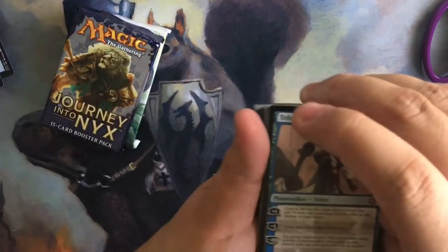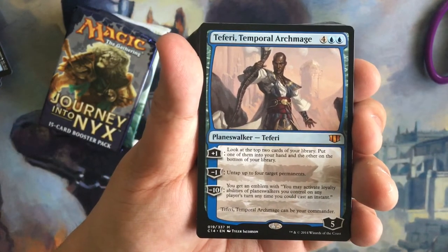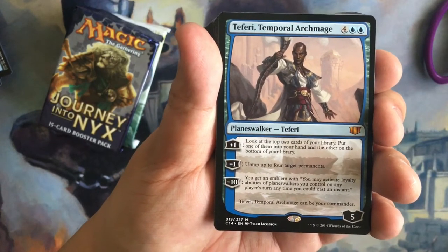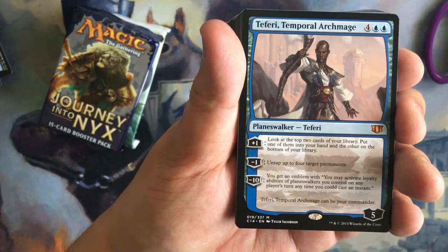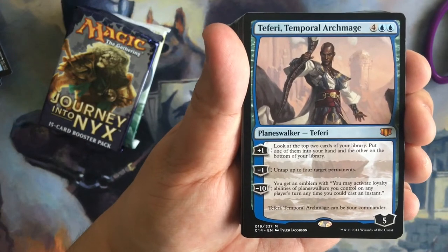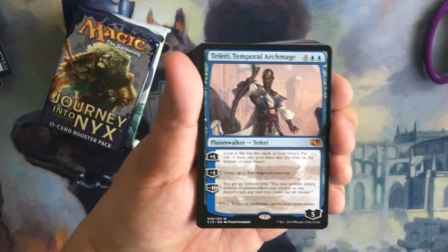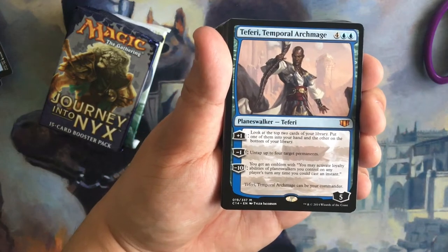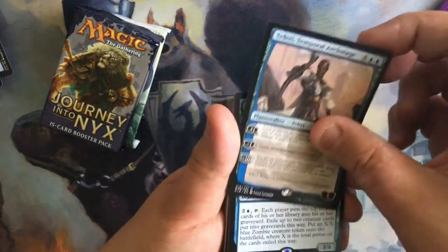So other than the tokens and basic lands, we have Teferi Temporal Archmage. It allows you to plus one: look at the top two cards of your library, put one into your hand and the other on the bottom of your library. Minus one: untap up to four target permanents — so that could be your lands too, which is pretty awesome. And minus ten: you get an emblem that lets you activate loyalty abilities on planeswalkers you control on any player's turn, anytime you could cast an instant. This is awesome with Doubling Season because right after you put it on the field, it automatically comes in with 10 loyalty counters and you can immediately minus ten.